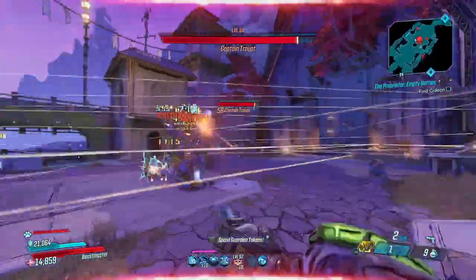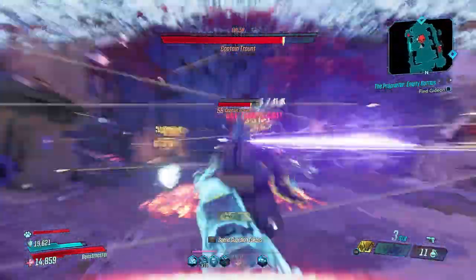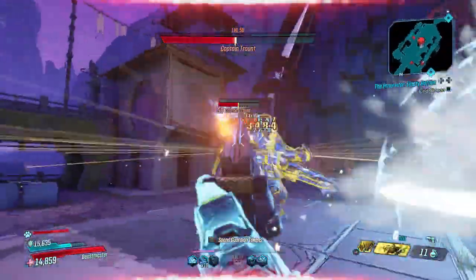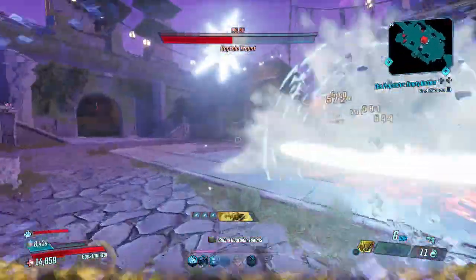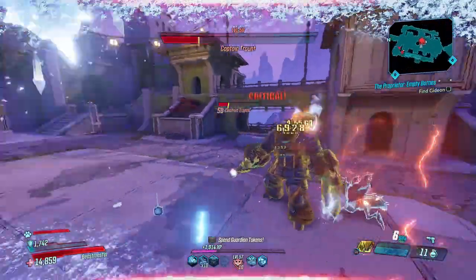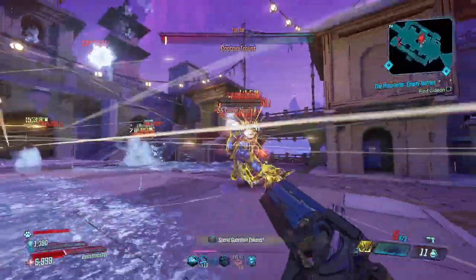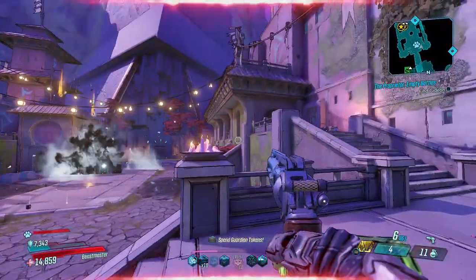I need to do a showcase on the Web Slinger - not to show how good it is against enemies, but to show how good it is for scaling up walls like Spider-Man. They put a gun in the game that's literally designed to help you scale walls like a spider. Everyone's like 'what kind of raid weapon is this that doesn't do any damage?' - and it's like, because it's supposed to help you scale walls. Imagine if it took the community a month and a half to figure that out instead of just under a week.